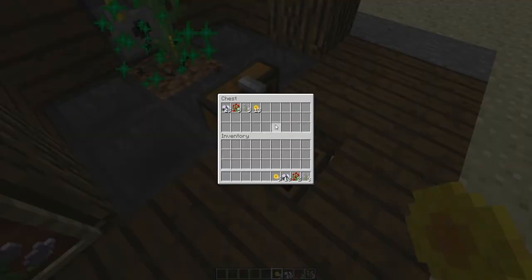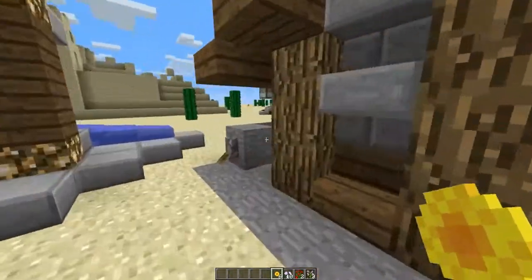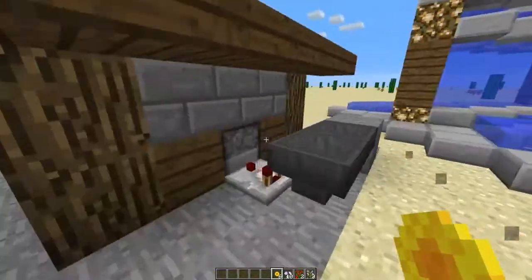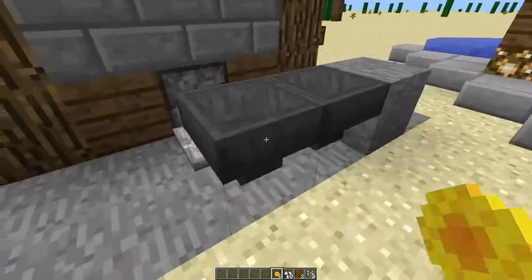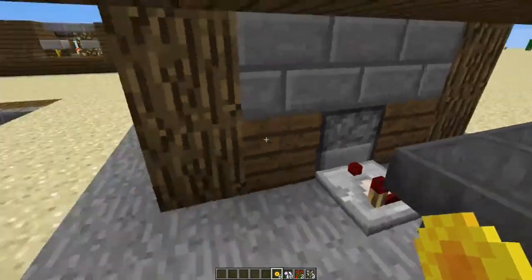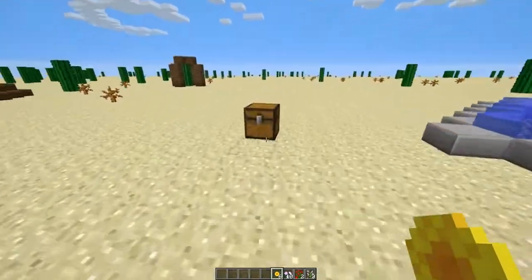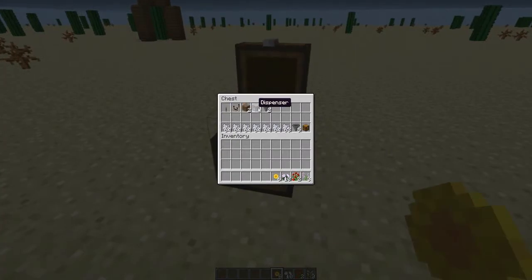So let's get into how it works, how it does what it does, and how to build it. It's really simple — there's just a little hopper clock with a comparator going to a dispenser, that's basically all it is. These materials here are all you need if you just want to stand there while it runs, but if you want to make it fully automatic you're going to need five more hoppers.